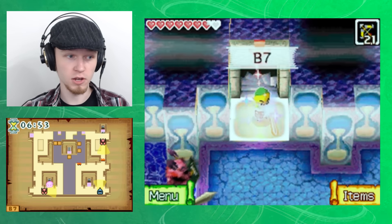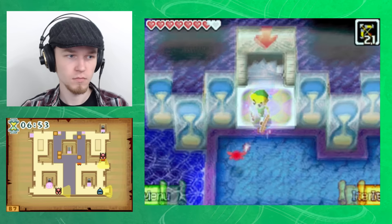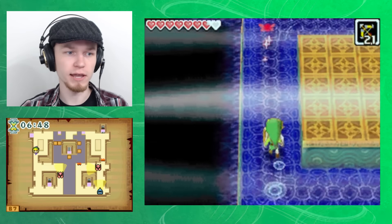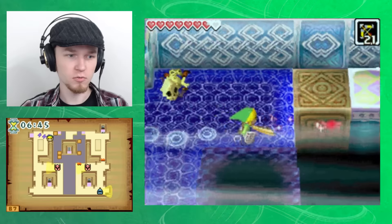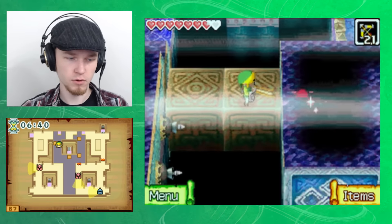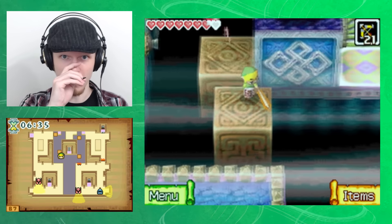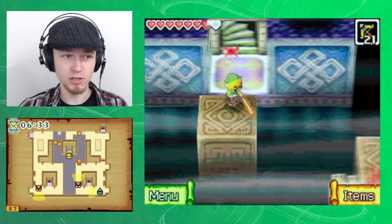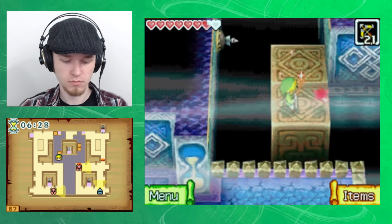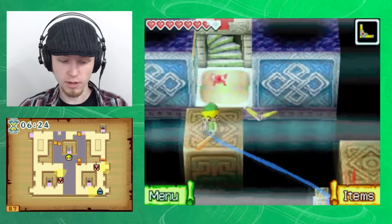I guess he was far enough away not to even hear that. So using the floating blocks I want to plot my course. Ha! Faced you this time — my plan worked to actually deflect the arrows with my shield. That actually was my plan. Go me!